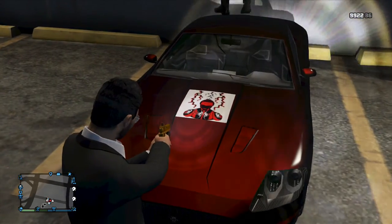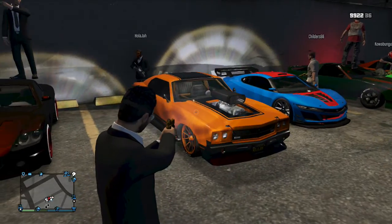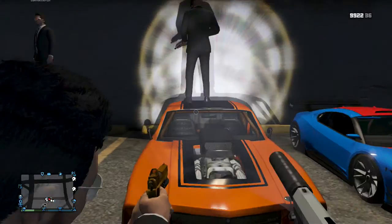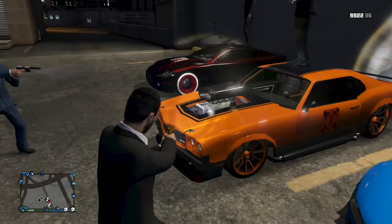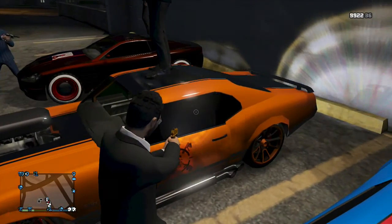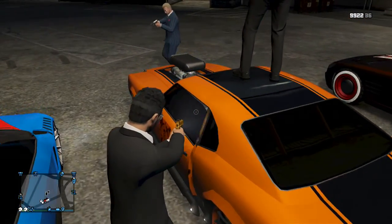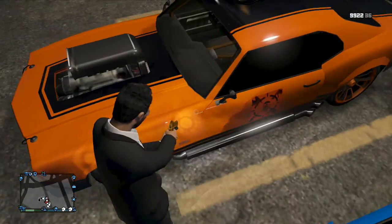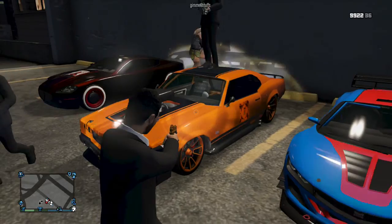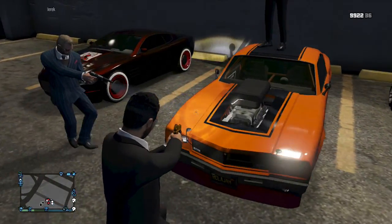Next person up, we've got a Dukes of Hazard-looking thing here. Got the engine off the front, got the wheelie bar on the back. I have a blue pearlescent on it — you can't really see it right now because it's nighttime, but in the daytime you can get a little flicker of it. I like to change it up.